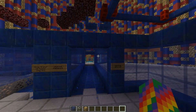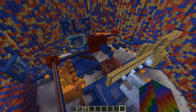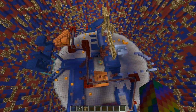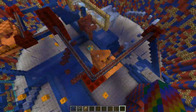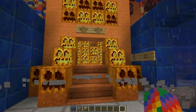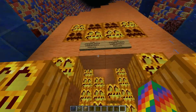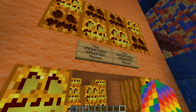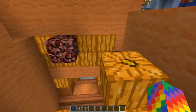Back at spawn, there are some portals and a giant parkour adventure. There's also a celebration going on — I'm going to build some event-themed things. Here I've got this from Halloween: it's a haunted house and I even made a special parkour for it.